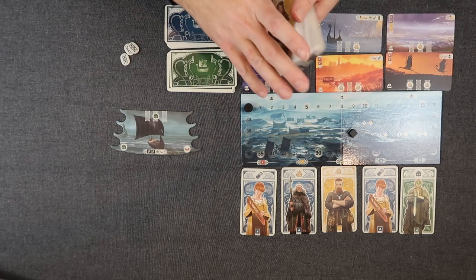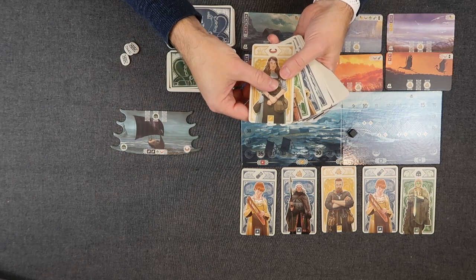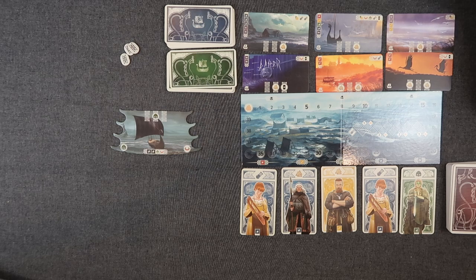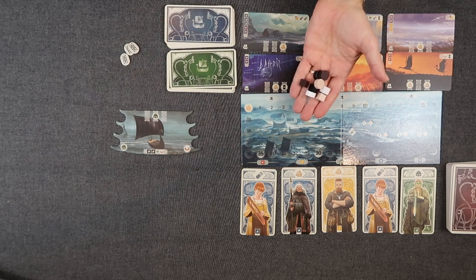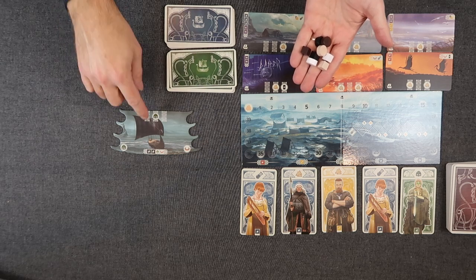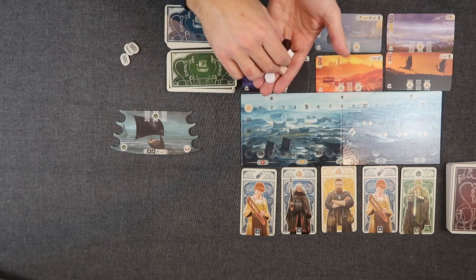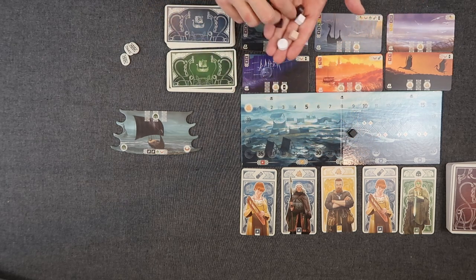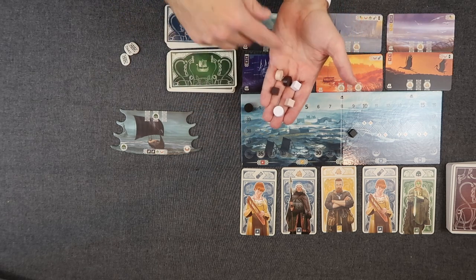If you're playing a two-player game or a three-player game, you have to take out the fours for a three-player game, and the fours and the threes for a two-player game. You'll also take these tokens — those are the player tokens. The instructions say you take the corresponding color to the boat that you have, but it's rather tricky to figure out the corresponding color, so take whatever you want — it doesn't really matter. Place the cubes here on the reputation track icon, put the circular one here on zero on the victory point track, and do the same for all other players.